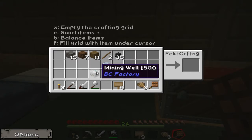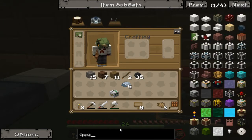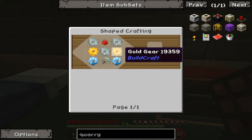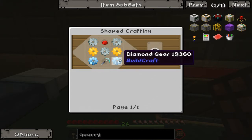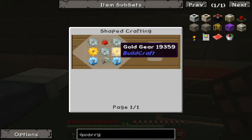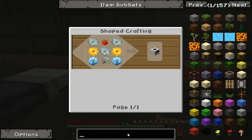You might wonder why I need a mining well. Well, this mining well is what's going to be converted into a quarry, which I'm now going to search for. As you can see, I'm going to need a lot of diamonds which I don't have enough of, gold which I don't have either, and a lot more iron than I have right now. So I can't do a quarry just yet. However, because it's so easy to use the well first, I'm going to use it to gather resources until I can make a quarry.